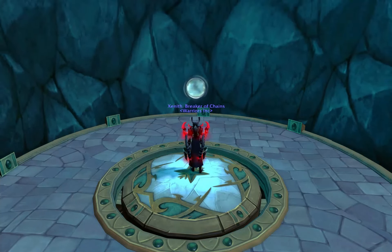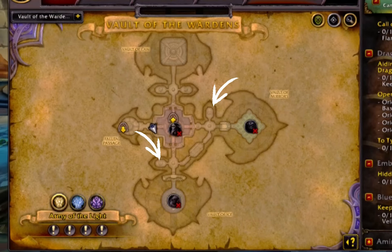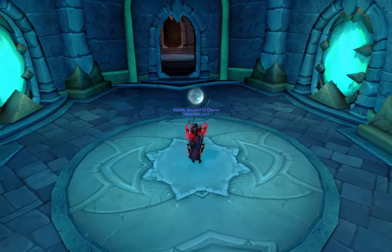We have two locations we need to be with this orb in tow — both of the tiny rooms outside of the big boss rooms, which are shown here. Once you're in one of these rooms, you may need to wait a moment, as one of two ghosts will attack you eventually.